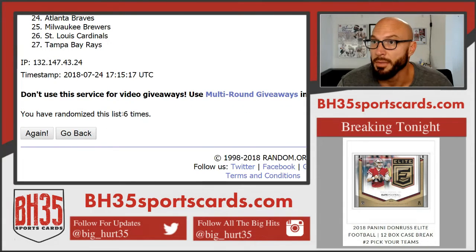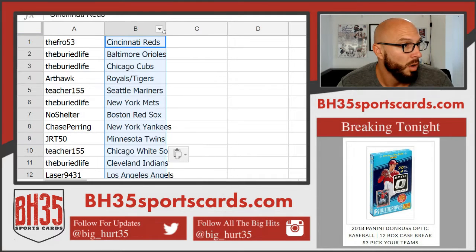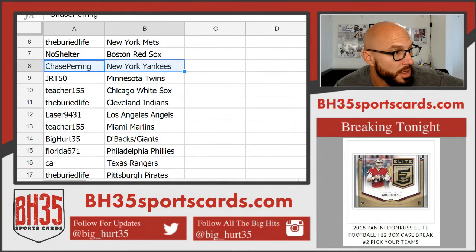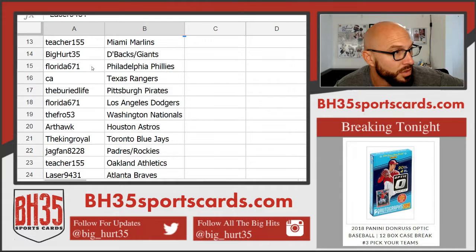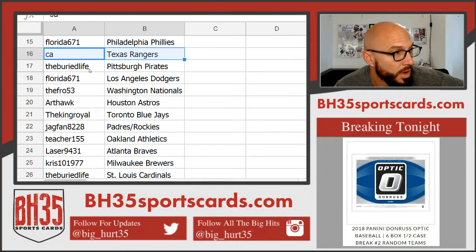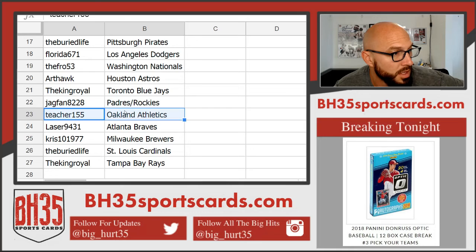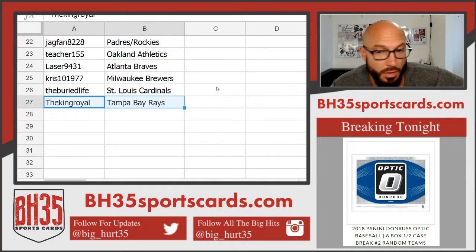There you go — Reds on top, Rays on bottom. The Fro with the Reds, Buried Life with the Orioles and Cubs. Art Hawk: Rays and Tigers. Teacher: Mariners. Buried Life: Mets. No Shelter: Red Sox. Chase: Yankees. JRT50: Twins. Teacher: White Sox. Buried Life: Indians. Laser: Angels. Teacher: Marlins. Big Herd 35: D-backs and Giants. Florida: Phillies. CA: Rangers. Buried Life: Pirates. Florida: Dodgers. The Fro: Nationals. Art Hawk: Astros. King Royale: Blue Jays. Jag Fan: Padres and Rockies. Teacher: A's. Laser: Braves. Chris: Brewers. Buried Life: Cardinals. King Royale: Rays. There you go.